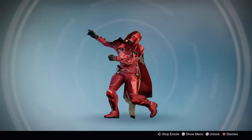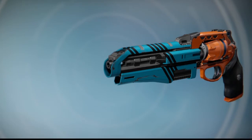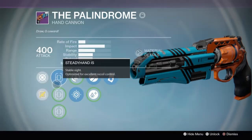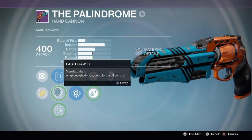What is going on guys, it's your boy Destino G here and today we're going to be reviewing — let's see the perks. Steady Hand is stable sight, optimized for excellent recoil. Fast Draw is standard sight, lightweight design.